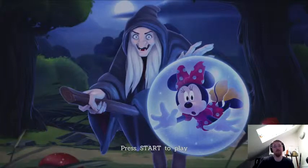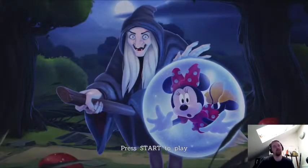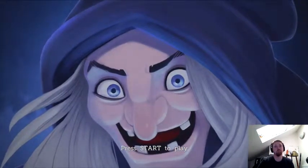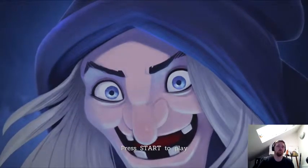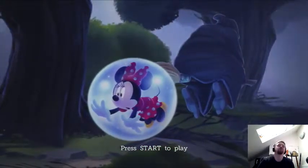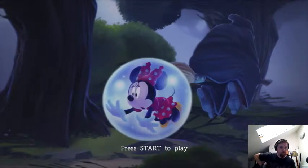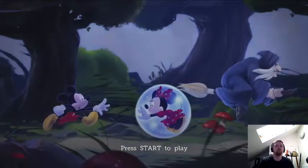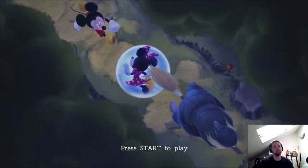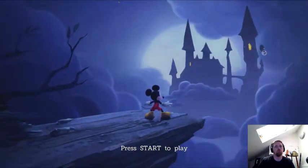Poor old Mickey, he's going on a quest because that evil witch — which looks like the witch from Snow White and the Seven Dwarfs, yes I know my Disney — is taking Minnie away. As Miserable took to the skies with his beloved Minnie, Mickey knew he had to act fast. Save me! Running with all his might, he chased the witch through the forest all the way to the Castle of Illusion!